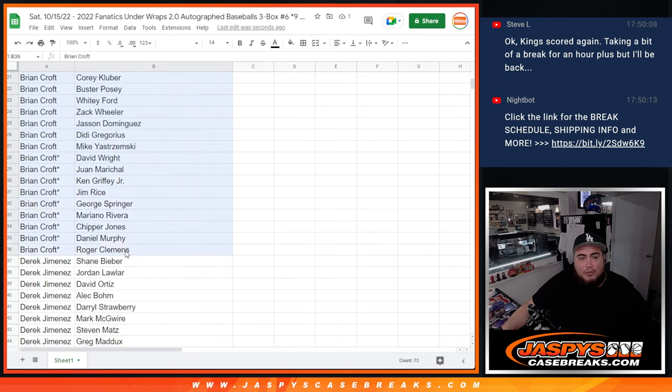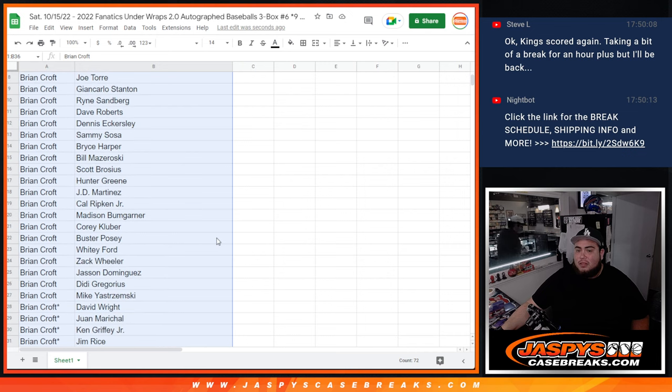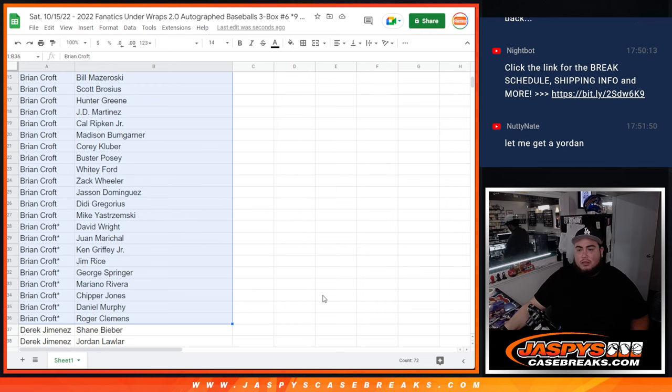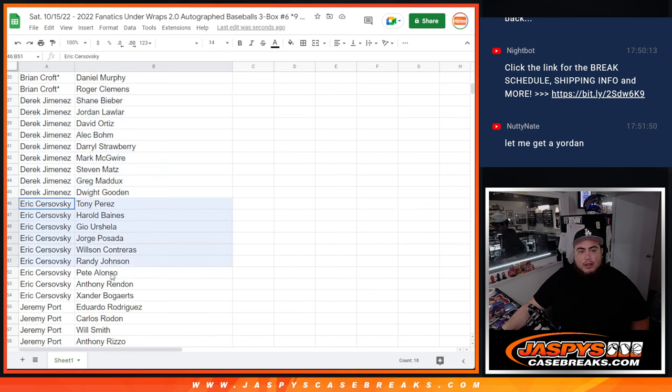So Brian Croft, we've got the last four. You have Evan Longoria and all those players in there, all the way down to Roger Clemens. Derek — Shane Biebs down to Dwight Gooden. Eric — Tony Perez down to Xander Bogaerts.